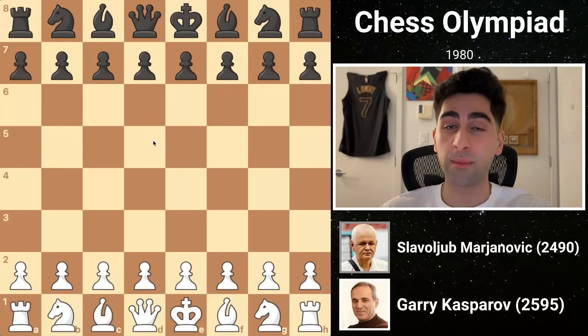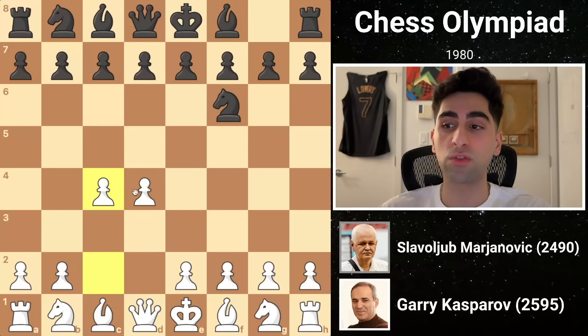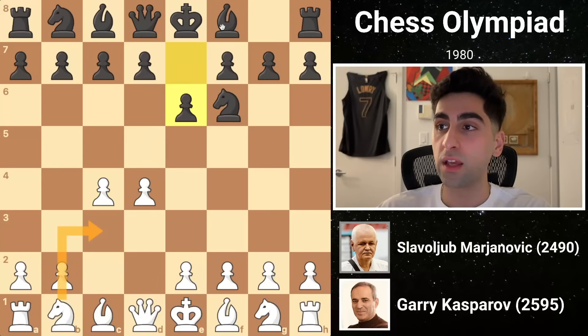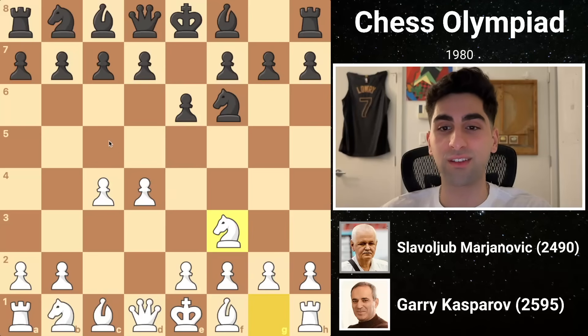The fourth opponent is Grandmaster Slavilya Marjanovic, and Kasparov with the white pieces starts d4. Black replies knight f6, and white pushes a second pawn two squares, battling for the center. After e6, preparing to meet knight c3 with bishop e4, Kasparov uncorks knight f3, the anti-Nimzo-Indian, an opening he has played 136 times.